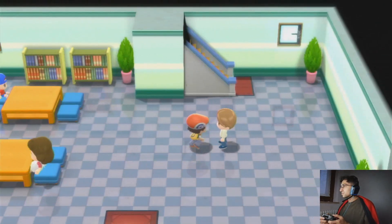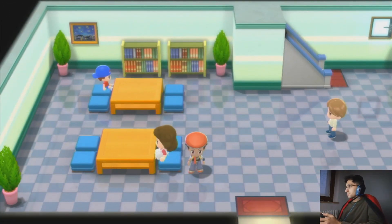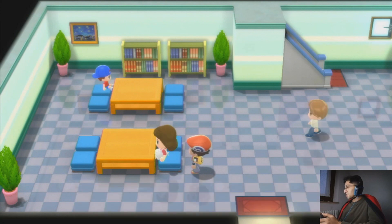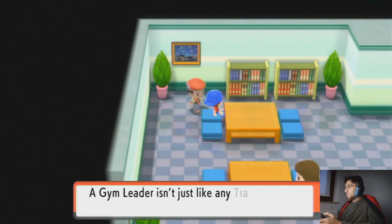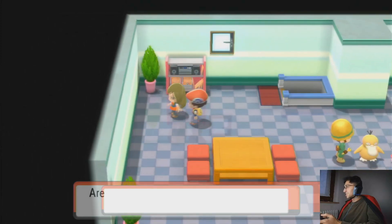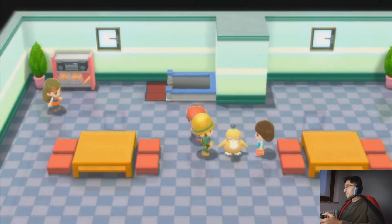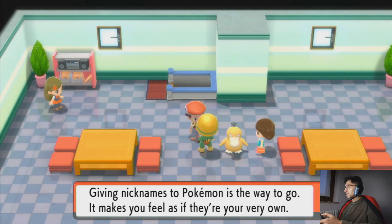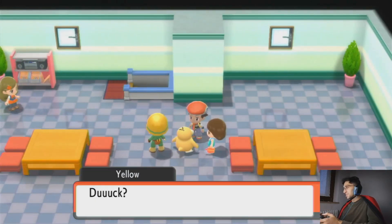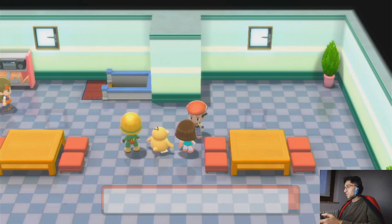There are 8 gym leaders in the Sinnoh region. The objective for trainers is to get gym badges from them all. Roark lets us train our Pokemon in the mine. A gym leader isn't just like any trainer you meet. Are you catching Pokemon? Here, take this if you'd like — we got a Dusk Ball. Giving nicknames to Pokemon is the way to go — it makes you feel as if they are your very own. He named our Psyduck 'Yellow' just because of its color — I actually like it, I think I would give that Psyduck that name as well.